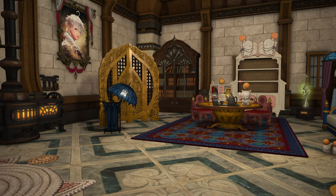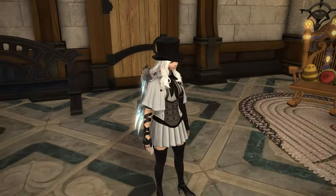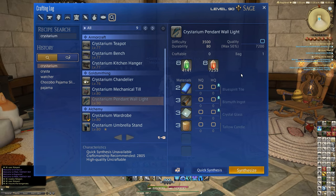One of the items I've been looking forward to looking at is of course this — the Crystarium pendant wall light. When you walk around the actual Crystarium in Shadowbringers you'll probably notice these quite often, and as you can see it says 'a wall mounted trio of hanging lamps crafted in the Crystarium style.'